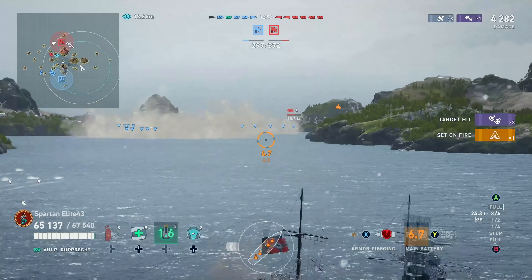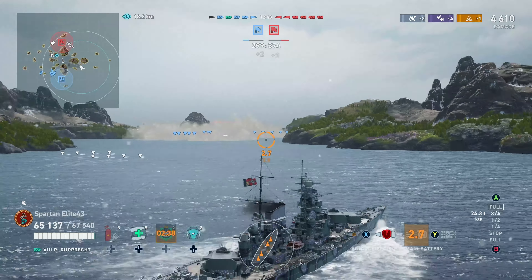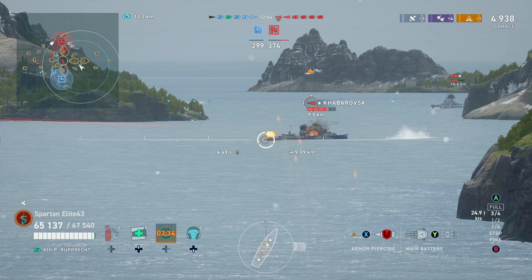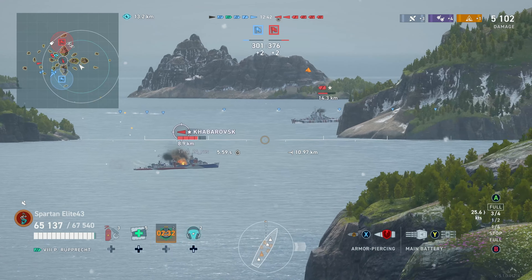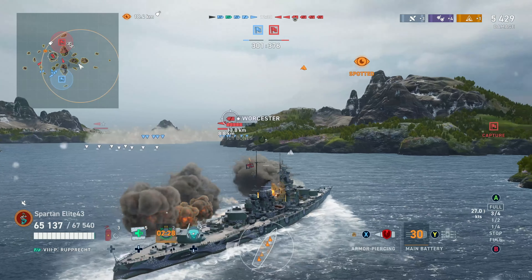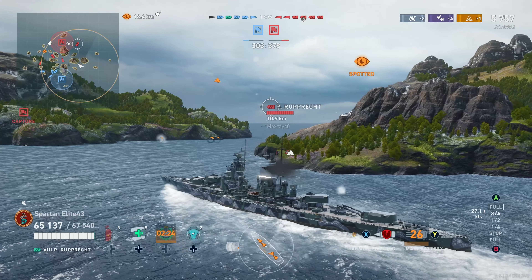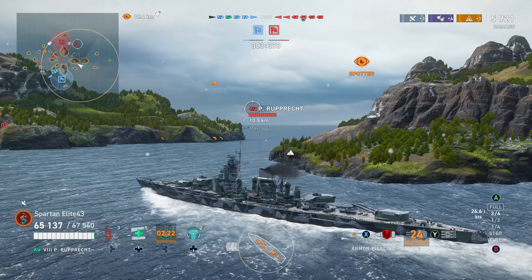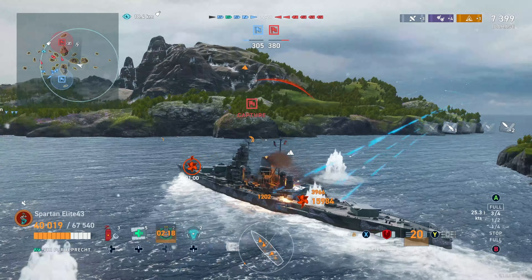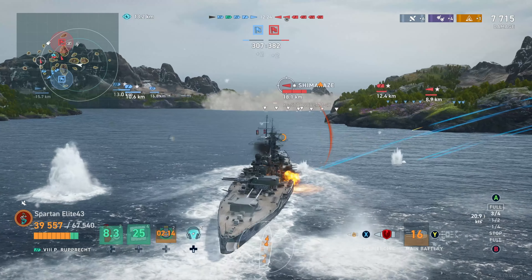Now the Kaba is in the middle of the map — he already fired his torpedoes. If we move forward he's being spotted and we've still got the secondaries running. Rather than shoot the Kaba here, I'm actually trying to help get rid of the Worcester. Worcester's a radar cruiser which could be a big problem — and speaking of big hits, this is not going to be preferable. Yep, there's the Citadel of course. Every time, it never fails.